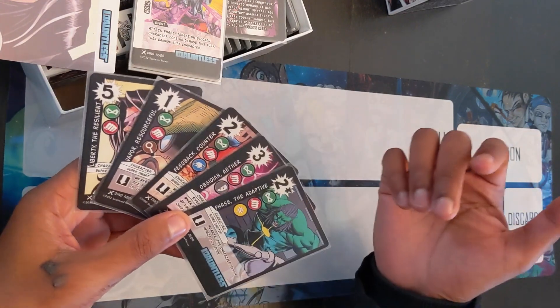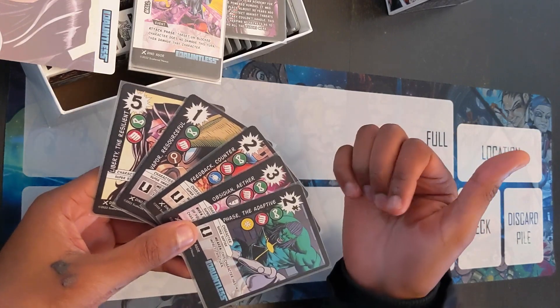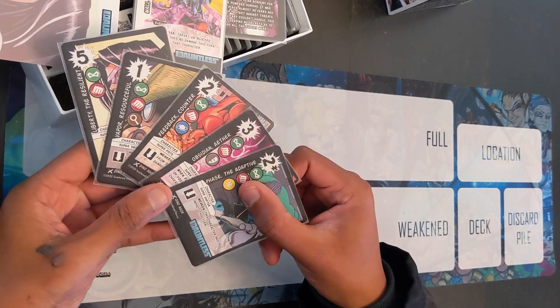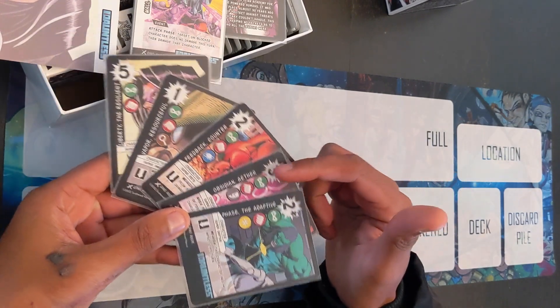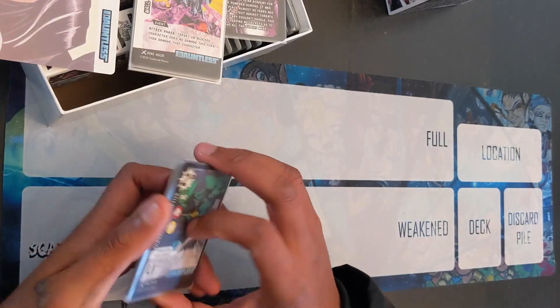You'll notice that usually in Scattered Nexus, when you have a faction there will usually be five characters. Usually two of them will be vanilla with no ability, and three of them will have an ability. But when you go into heroes, they tend to have a few more abilities — that's just something I keep an eye out for.